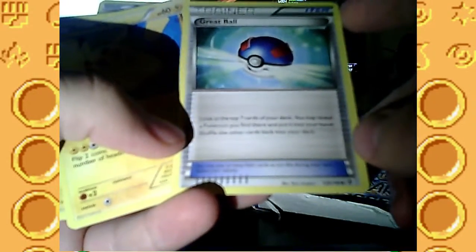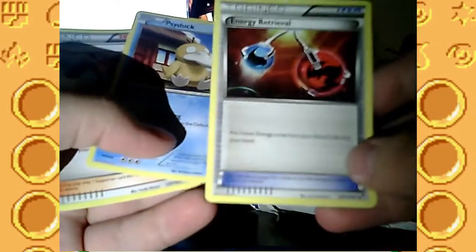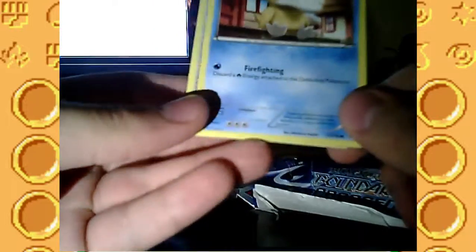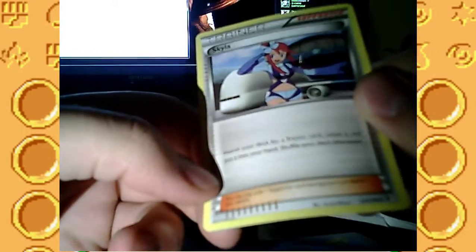Electrode. Squirtle. Electric Energy. Great Ball - look at the top seven cards of your deck, you may reveal a Pokemon you find there and put it in your hand, shuffle all the cards back in your deck. Pikachu. Voltorb again with Static Shock. Water Energy. Energy Retrieval - you get two basic energy from your discard pile into your hand, that's cool. Oh, I didn't read Psyduck's attack - it's Firefighting, so it doesn't do any damage, it just discards the fire energy attached to the defending Pokemon. And Trainer Supporter Skyla - search your deck for a Trainer card, reveal it and put it in your hand, shuffle your deck afterwards.